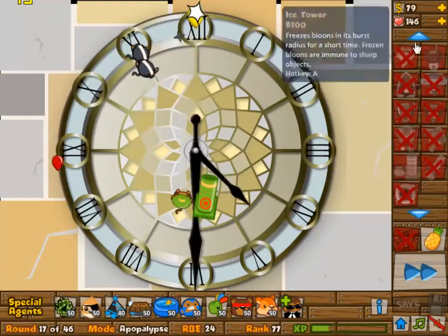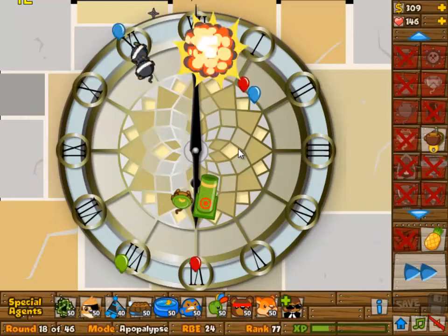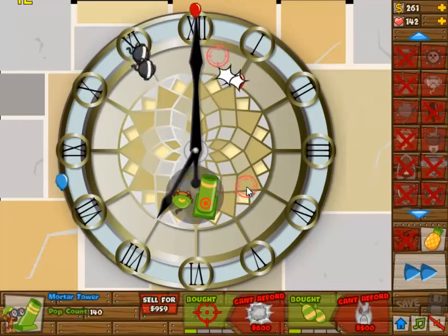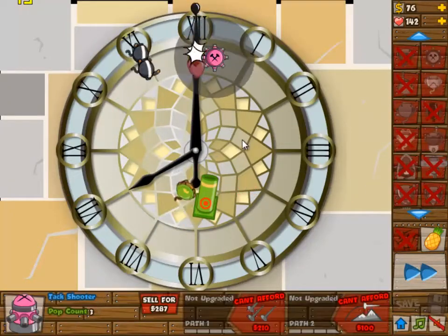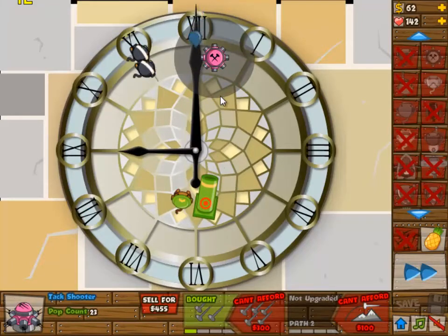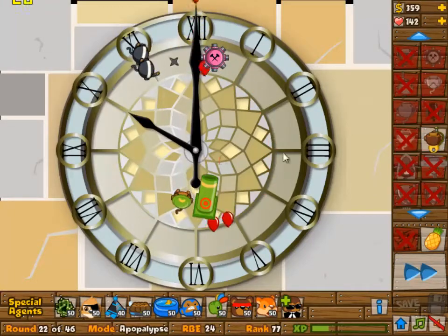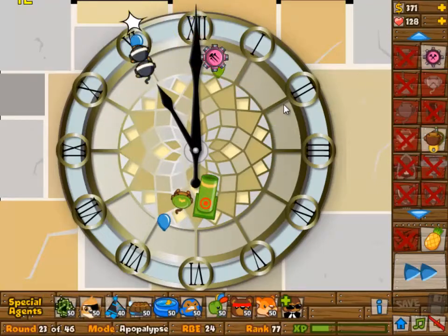All you do is aim the mortar at that little corner in between the 12 and where it hooks off towards the 1. You can see it every now and then pop up — there you see it. You don't really have to do anything. I made the first four minutes or so super fast forward and then the last two minutes will be a little bit slower, so at least it gives you the opportunity to see what I was doing.